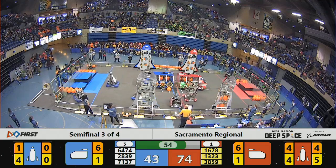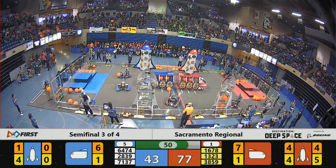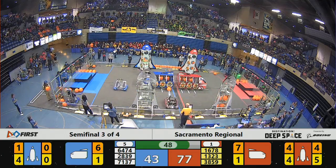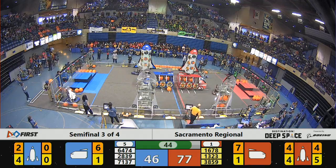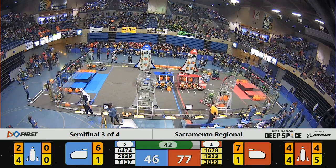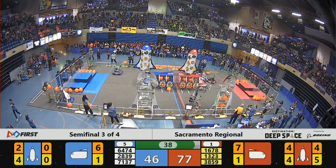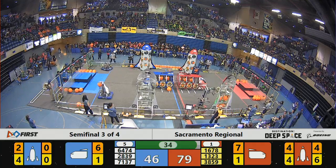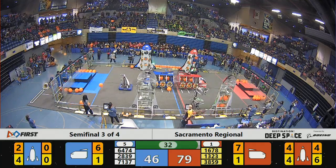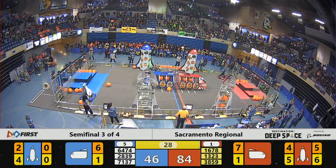Citrus Circuits now finishing off the cargo ship side on their end, and it looks like Madtown is grabbing some more cargo from their loading station as well — going for a couple more hatch panels. They're both trying to clear up the top level of the Red Alliance rockets. We've got two pieces of cargo placed in the Blue Alliance rocket on the front side as well. Blue Alliance up to a score of 46, and they're going to have to try to climb to boost that end-of-match bonus. Circuits now placing a fifth hatch panel, and it looks like Madtown's got all their hatch panels on and ready.